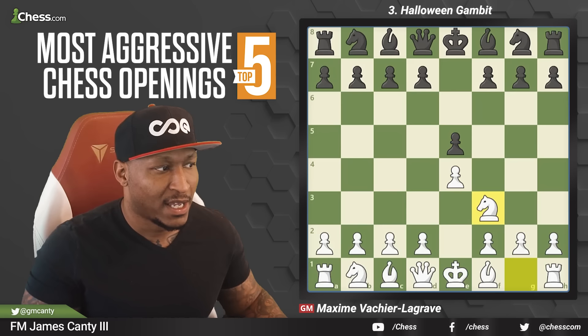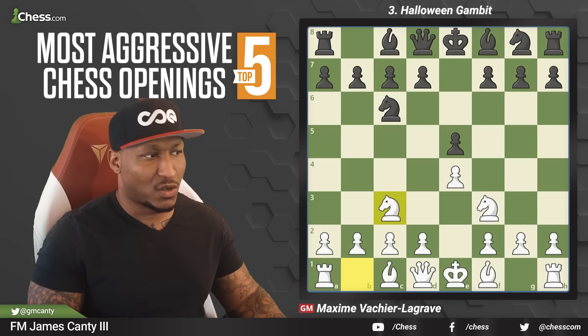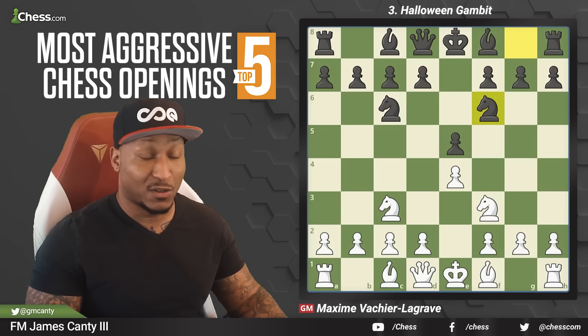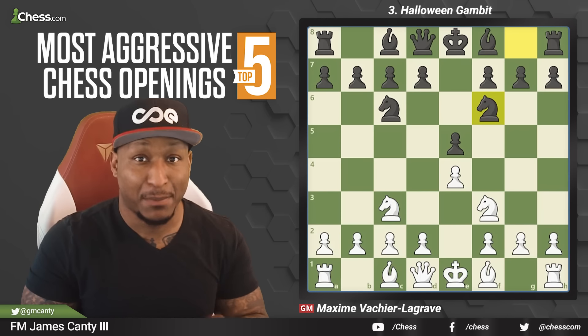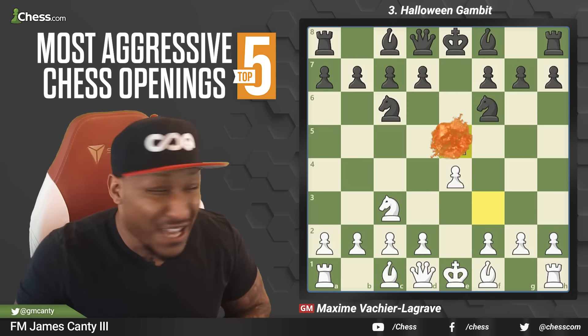After e4, e5, knight f3, knight c6, white goes knight c3 — a little different. It's just three knights developing. Black plays knight f6 — four knights on the board. Generally you'd just develop a bishop and get castled. But the move here is knight takes e5.